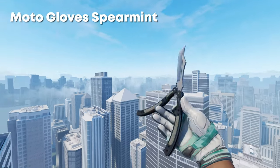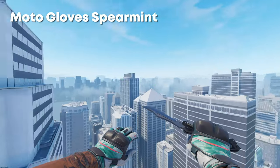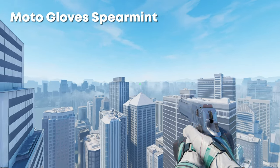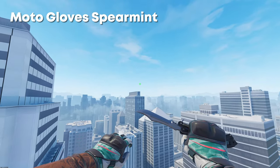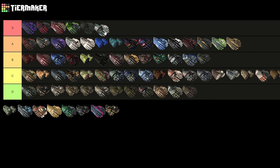Next up we have the Moto Gloves Spearmint, which I actually think are a really nice pair of Moto Gloves — they're super clean and the colors are super nice on them. I like the Fire Serpent, and these look really nice on the Fire Serpent, but I'm not going to take that into account because that's just me being biased. Even still, just on their own they're nice and clean — the colors go really well together. I would say they can comfortably go in A tier, probably just above the Arids.